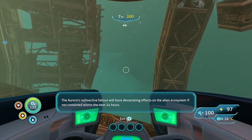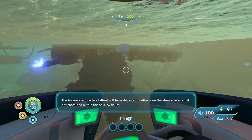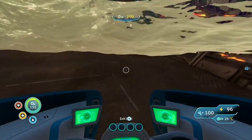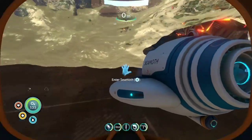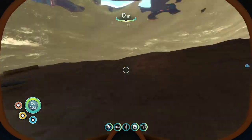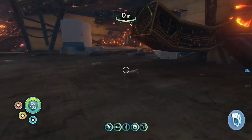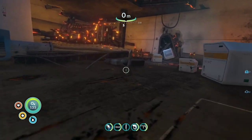The Seamoth is safe to dock in here. There are two ways to get inside the ship. For the first, you will need a propulsion cannon.